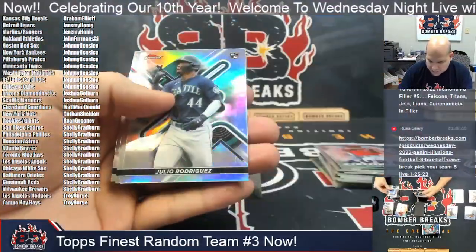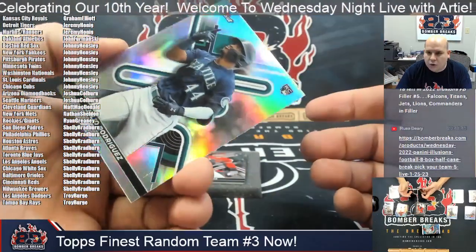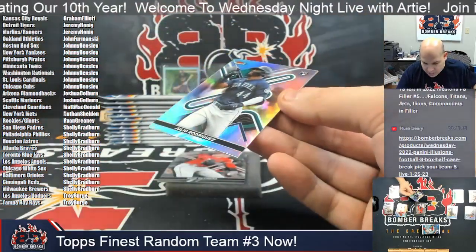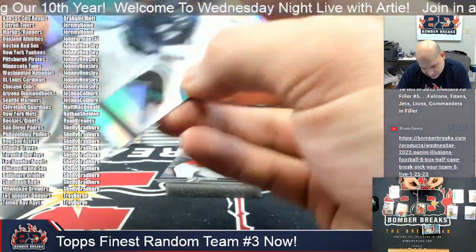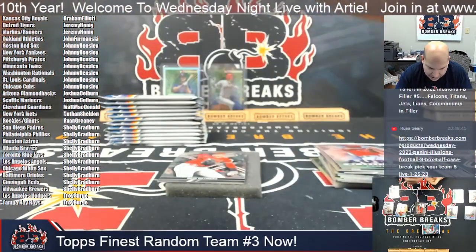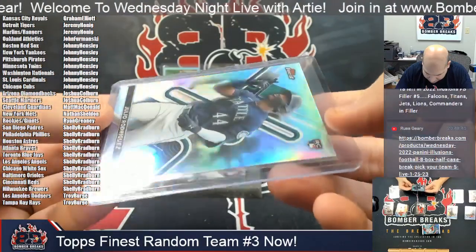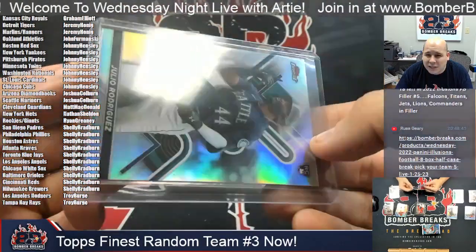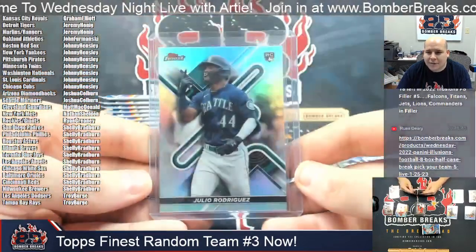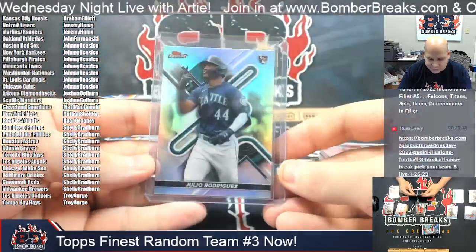Duran and Boz. Here for the Seattle Mariners it's Julio Rodriguez — a nice refractor rookie. I do, unfortunately — I hate when I have to do this — there is a little bit of a machine line down the right side of that one, just to be clear. Right from the pack that way, unfortunately. J-Rod refractor. Devin Rose and Contreras.